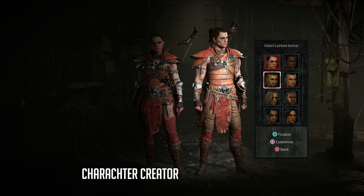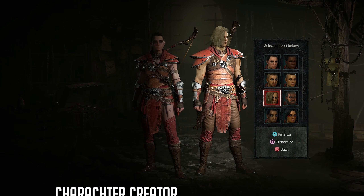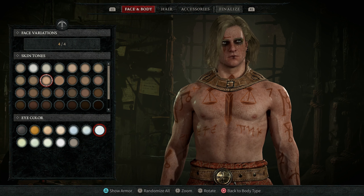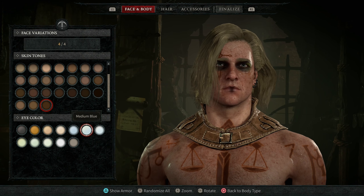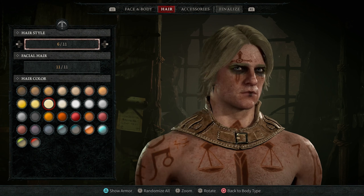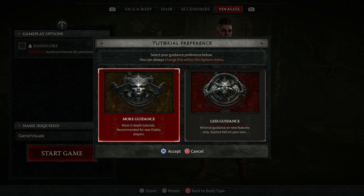I'll talk about the story a little more later in the video. After all the cinematics and cutscenes, you are hit with the character creator. This is actually really cool and offers quite a bit of customization for a game that will really be played almost completely from the top-down perspective. You can customize everything from your character's build, skin tone, eye color, makeup, tattoos, and even more. All of your customizations to your character actually carry over into the cinematics of the game, making it that much more immersive with more of that RPG feel.